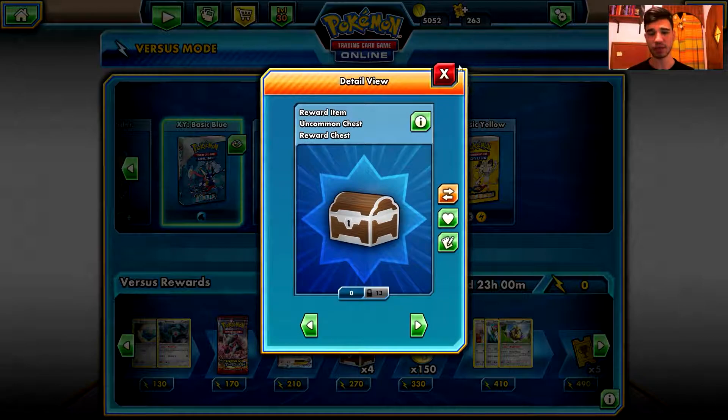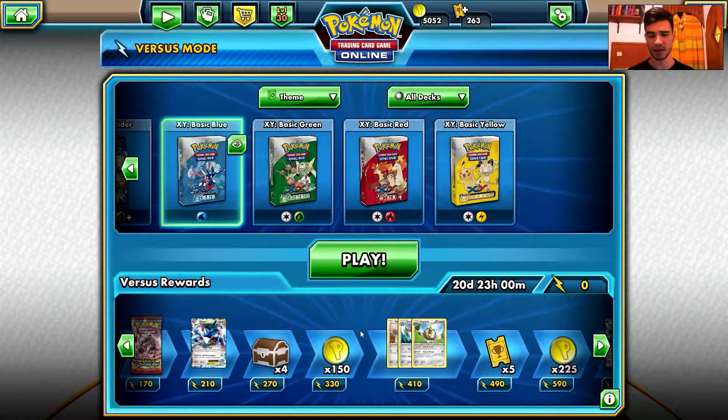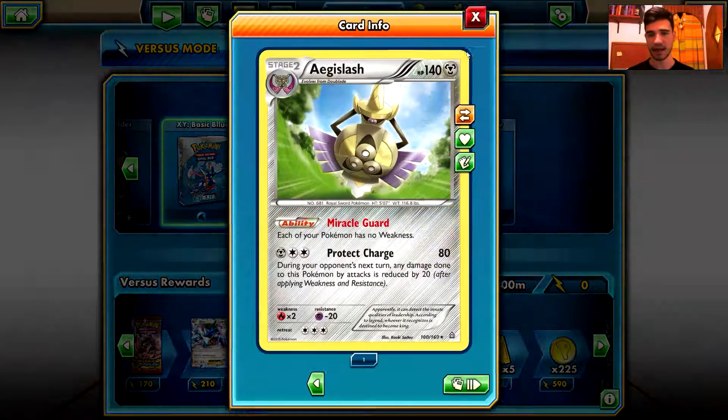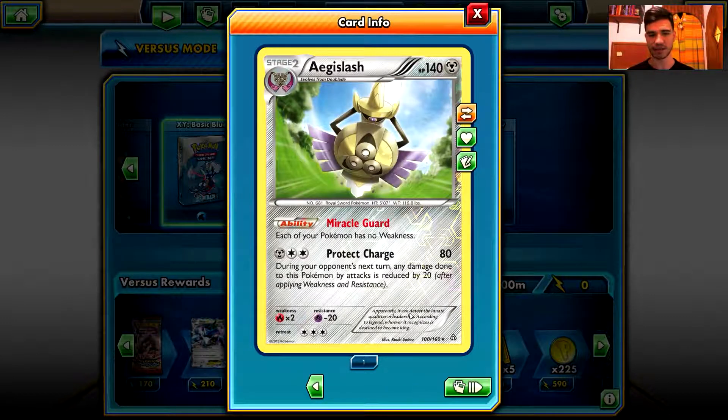Then we have four reward chests — it's not a tournament chest, it's a reward chest. It used to be a tournament chest. We have more tokens, and a line of Honedge, Doublade, and Aegislash. This is a Reverse Holo Aegislash.